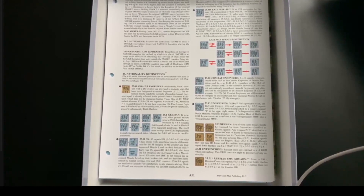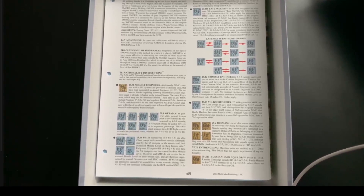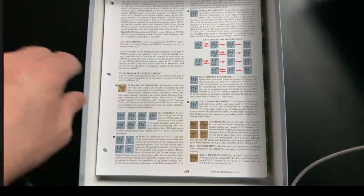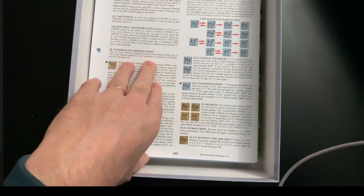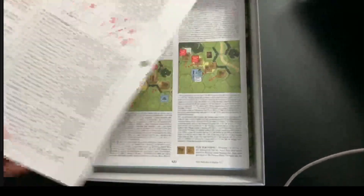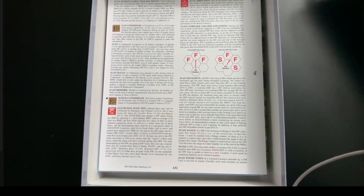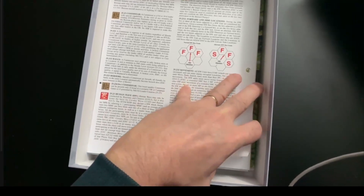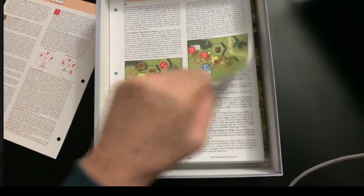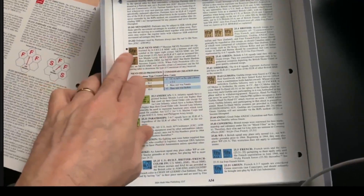They've added the new 5-3-7 Volksgrenadier second-line troops - kind of similar to the NKVD Russian 6-2-8s which are also considered second line. They've got a bit more firepower and do have spray-and-halt fire, reminiscent of those small Russian units. They also add the A+1 commissar that came out in 'Valor of the Guards,' and the rest should just be various nationality updates since they had to change both pages.